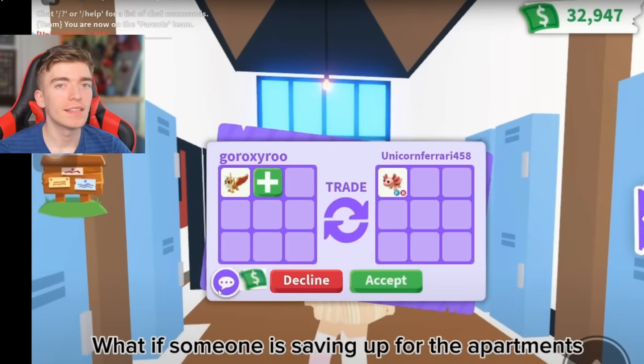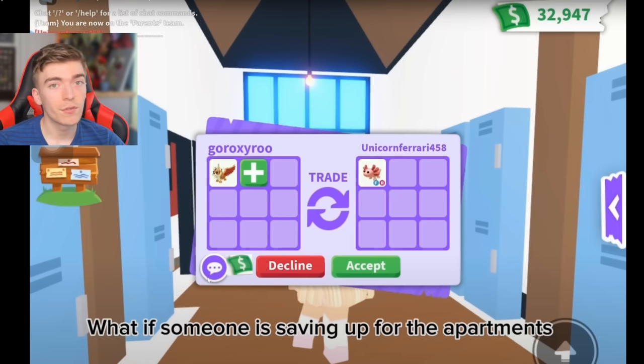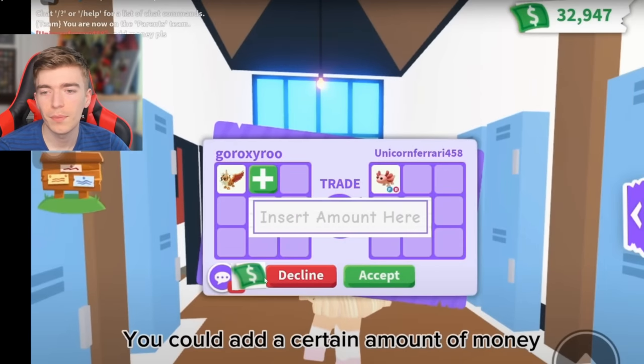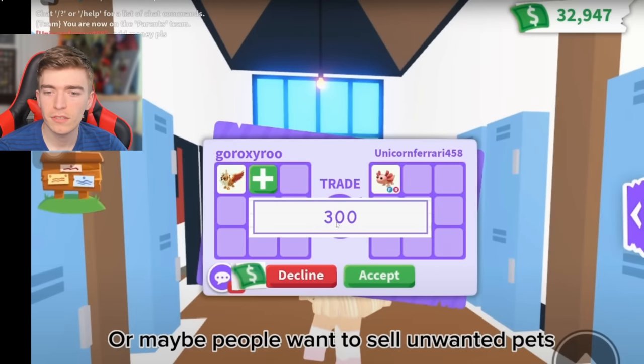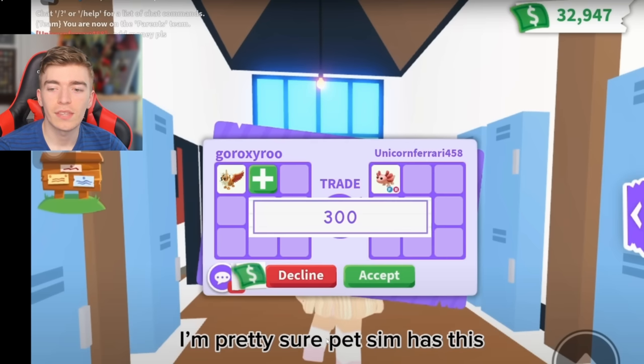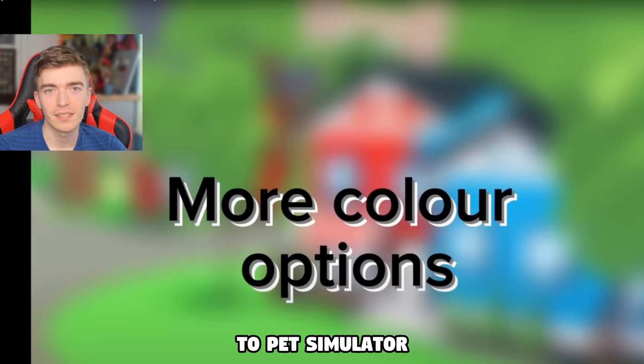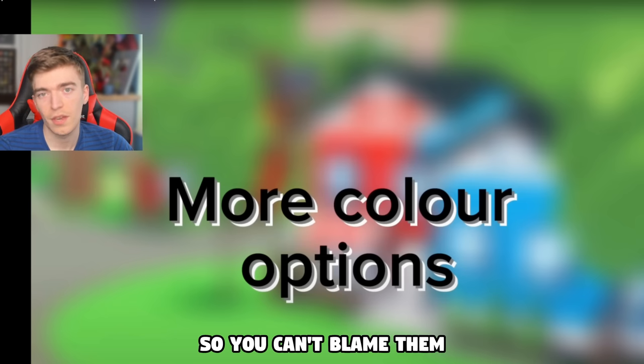Up next is trading bucks in a trade. It's unclear why this isn't already a thing. Trading bucks is one of the biggest sources of scams in Adopt Me — scammers would ask you to trade your pet for bucks, take the bucks and give nothing back. If you could click a bucks symbol and add a specific amount to a trade, players could legitimately sell pets for in-game currency. Pet Simulator already has this feature, so why can't Adopt Me? It's a fair comparison since Pet Simulator is a popular game.